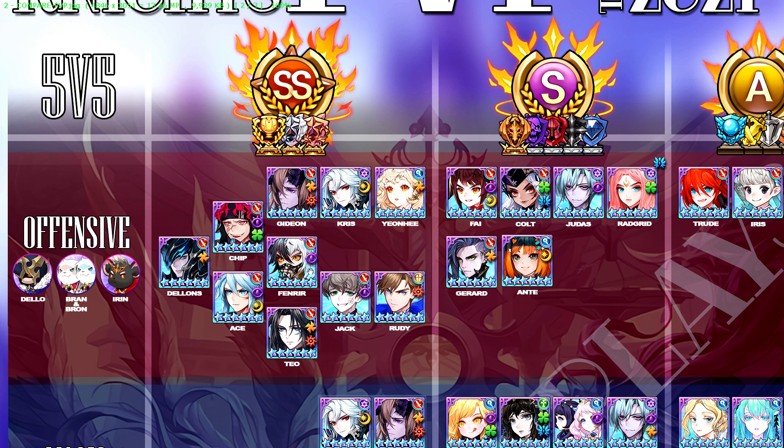Fenra has been in the meta for a very long time, particularly because we now have heroes that convert HP to Bael — she does HP swaps to counter that. I've changed Teo's stamp set to the Storm and Ambush set, similar to Gideon, because the Ambush set gives him 30% accuracy rate increase. Teo always misses when he hits Yeonhee or Ante, so the 30% accuracy increase allows him to kill Antes and Yeonhees much more efficiently. Jack is such a strong DPS — the Blessing set is great for him.